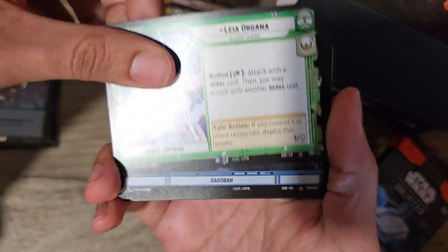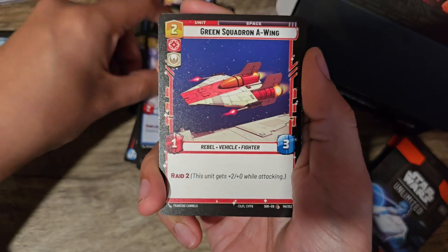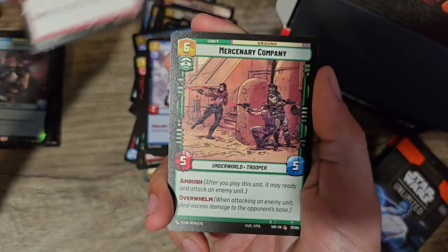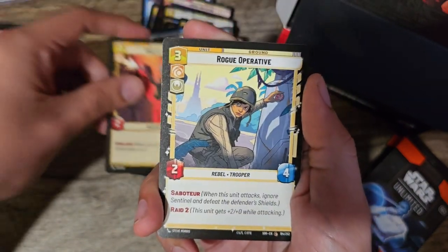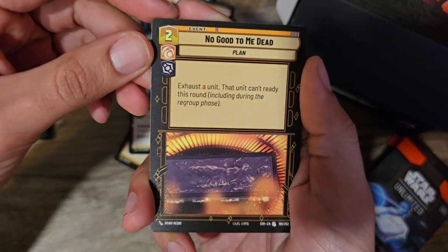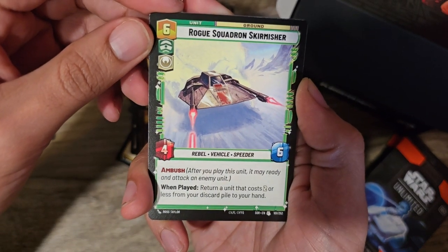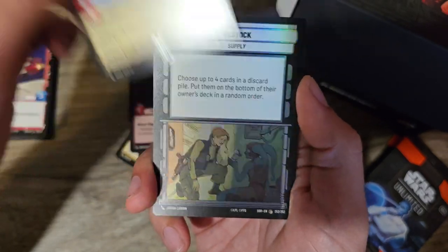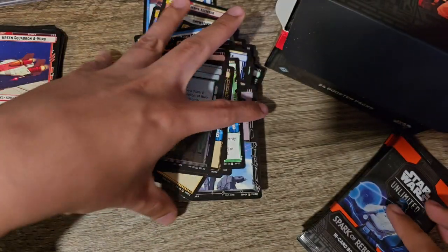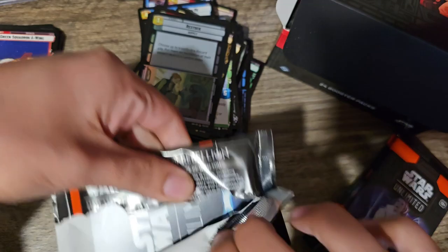Next we have Leia Organa. Dagobah Swamp. System Patrol Craft. Open Fire. Recruit. Wilderness Fighter. Green Squadron A-Wing — let me keep that to the side. Mercenary Company. Maximum Firepower. Crafty Smuggler. Rogue Operative. He's No Good To Me Dead — look at that. Rogue Squadron Skirmisher. Ruthless Raider. Fett's Fire Spray. And Restock is our foil.